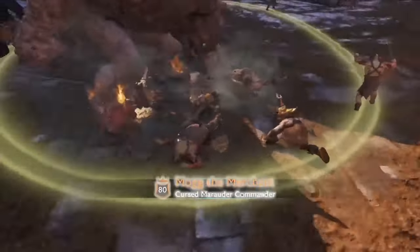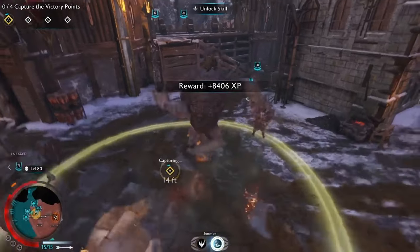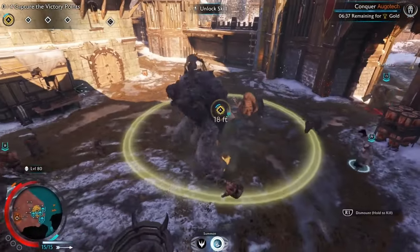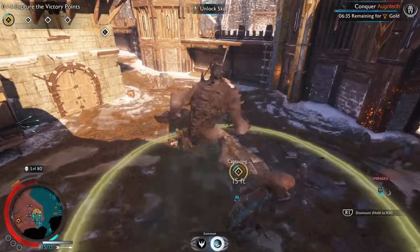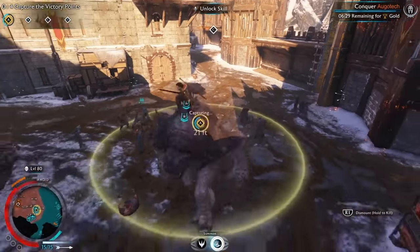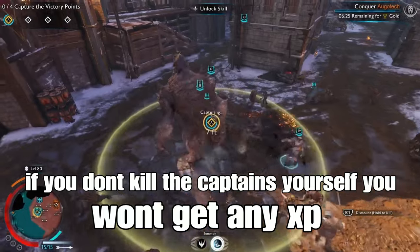The best weakness is mortal beast fodder and weakness to headshots — top headed or something like that — because that will make you instantly kill them with a bow. The weird thing with the Shower Guard is that if you don't kill the captain yourself, you won't actually get any XP.